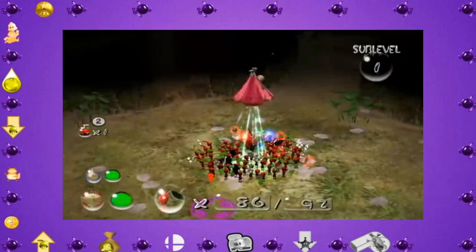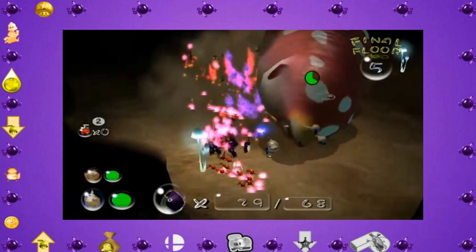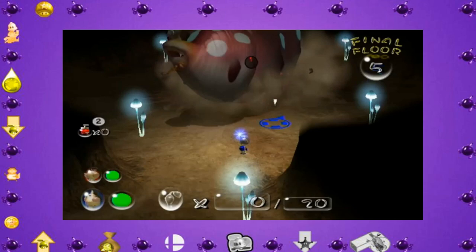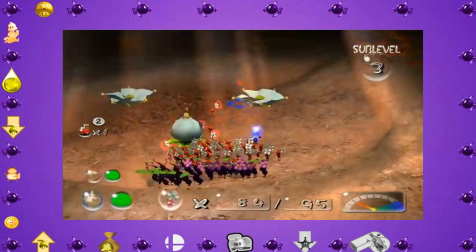The cave is relatively easy — there's not that much to talk about. That is, except for the Empress Bulblax, the boss of this cave. This boss is terrifying. It has an absolute ton of health, and when it shakes off your Pikmin, it'll roll right over them, crushing all of them to death. But with enough power, we can actually kill it before it kills too many of our Pikmin, giving ourselves the Treasure Gauge.